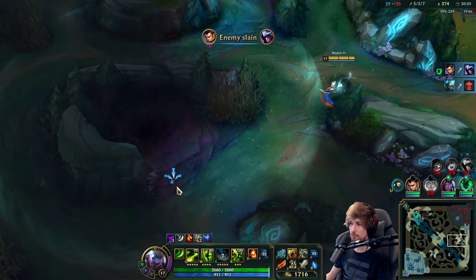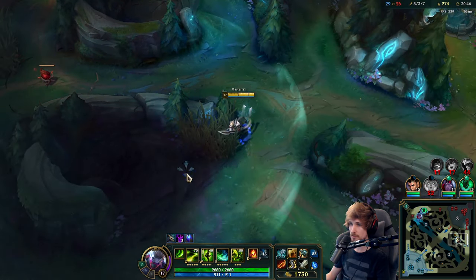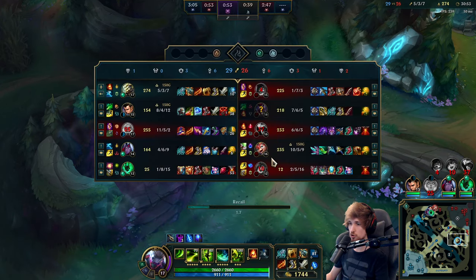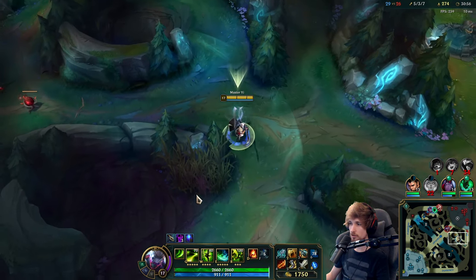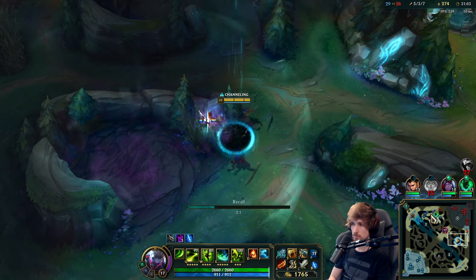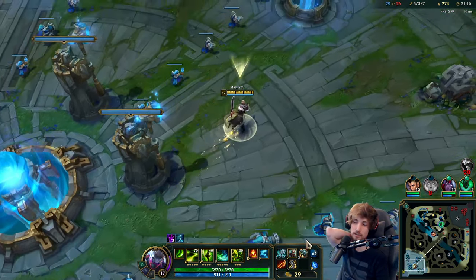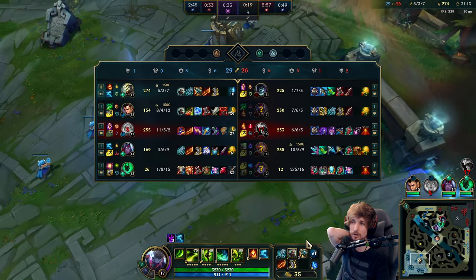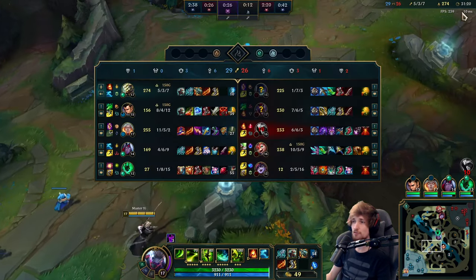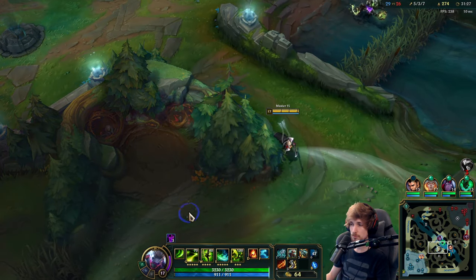Maybe there's a blue buff — nope, nothing to be found. This jungle camp has also been taken. We actually need Kale to show up. I need my team to go dragon. We have four items — Titanic Hydra. The last item I need right now is probably Guardian Angel because they have a full lethality team comp. They all have lethality and three Profane Hydras in one team — they have the burst, they can delete me if they want to. It's a scary one.